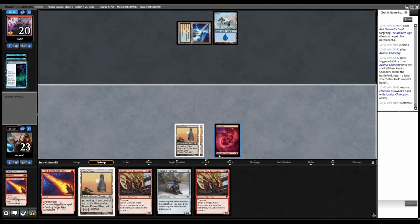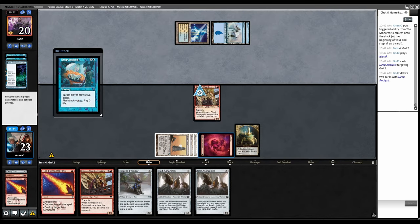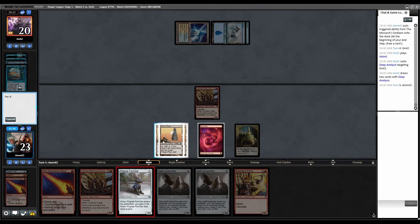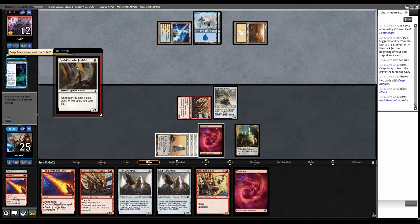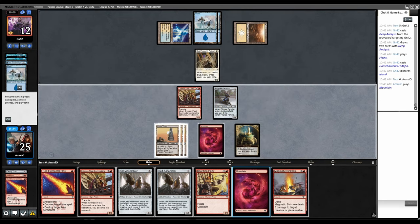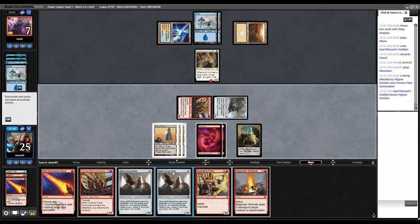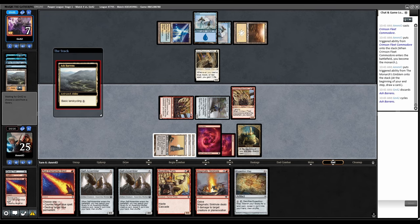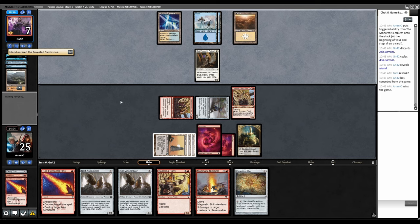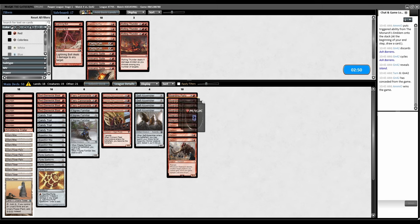Deep Analysis — they don't even have the stuff. Filigree, let's attack with Red Blast still open. Deep Analysis flashback, Faithful is fine. Mountain — no reason to Sinkhole this, let's combat, attack. They go to seven. Let's play another Commodore even though I already have the Monarch. Resolves. End step cycles Ash Barrens. We have a lot of power in play with Red Blast and Sinkhole open. In this matchup the Rolling Thunders are probably not going to ever be relevant.